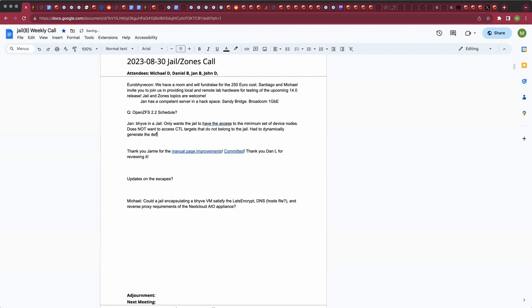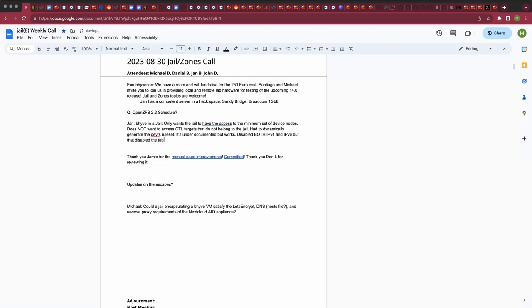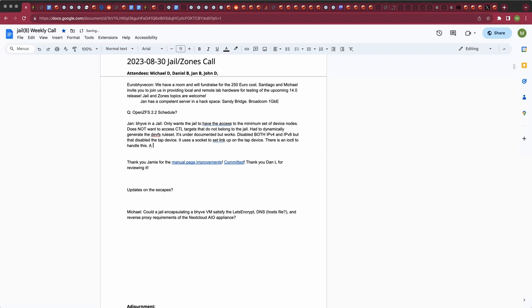The devfs ruleset is a bit underdocumented but it works. The next issue was that as soon as I disabled both IPv4 and IPv6 inside the jail, bhyve failed to initialize the tap device. As long as it has either IPv4 or IPv6 it works. Looking into the code, I found it uses an IP socket to set the tap interface link up, in case you haven't set the sysctl to have tap devices come up as soon as they are opened. But there is an ioctl on the tap device which does the same thing.